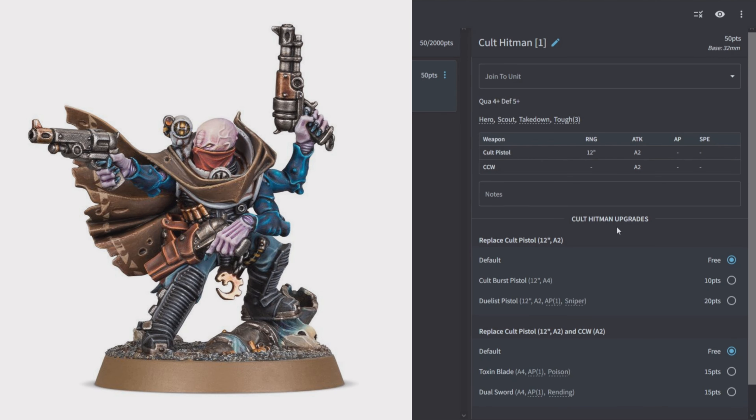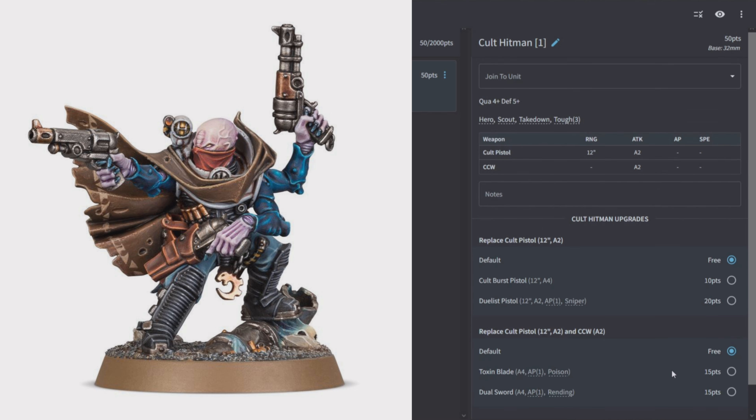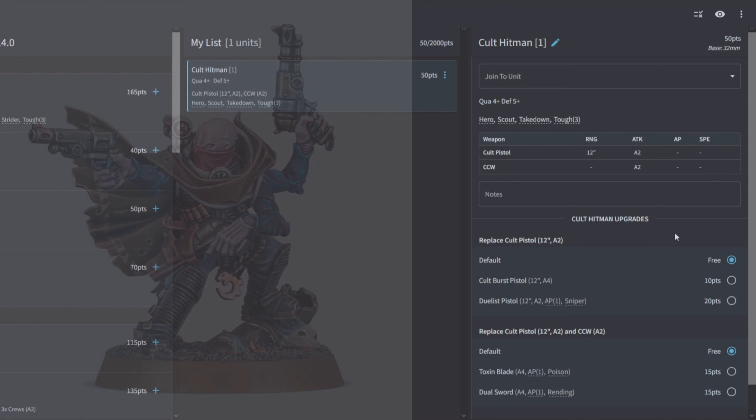Next is the Cult Hitman: Quality 4, Defense 5, Hero, Scout, Takedown, Toughness 3. It has 2 attacks with a Pistol at 12 inches and 2 with a close combat weapon. Options include a Burst Pistol, Duelist Pistol, Toxic Blade, or Duel Sword — the last two giving 4 attacks AP1 with either Poison or Rending. This hero has no squad-buffing rules; it's made to either operate alone as a small target to contest objectives or add a little extra damage to a unit.